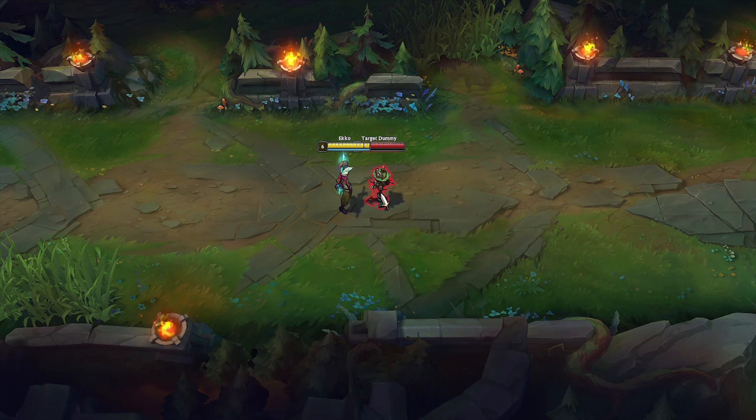You can also use E and Zhonya's at the same time. In teamfights, try to find and kill the squishy enemy champions.